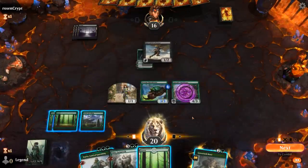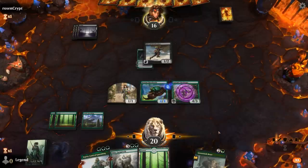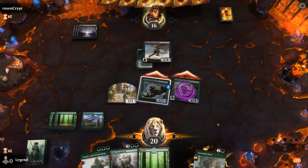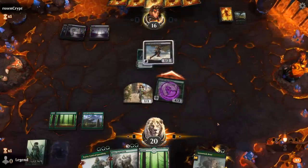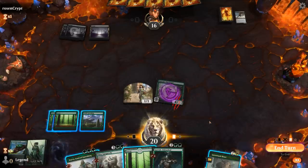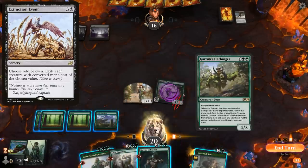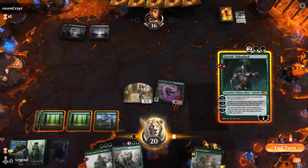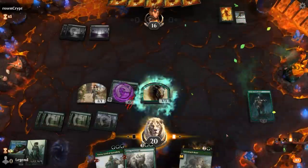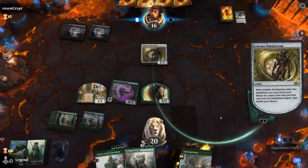Opponent passes with three mana up, so we'll move to combat and get in. Grasp of Darkness takes care of the Hornbeetle, and a chump from the Freebooter. If my opponent plays Extinction Event next turn, it can only kill half our board — either the Beast and the token or the Harbinger — so that's not too bad. I think I'm okay playing Garruk over another creature here, and then next turn using the plus one on the Harbinger will be great.